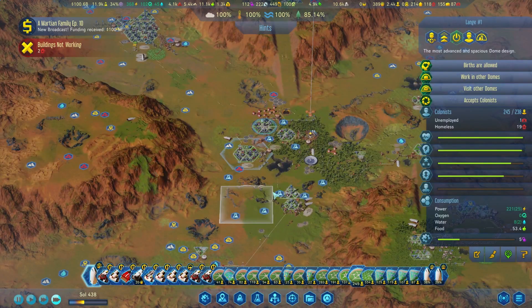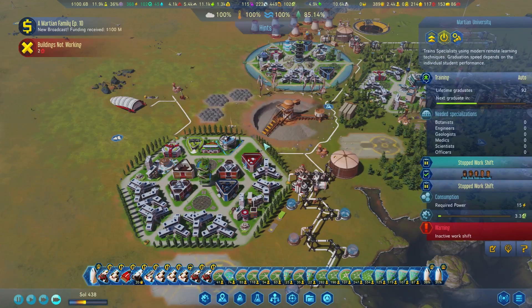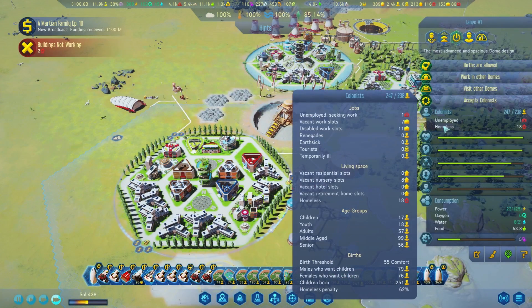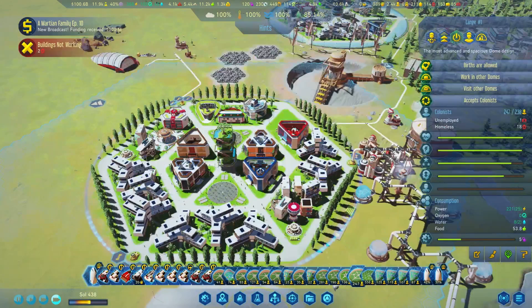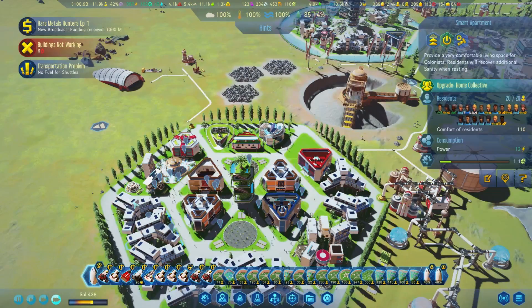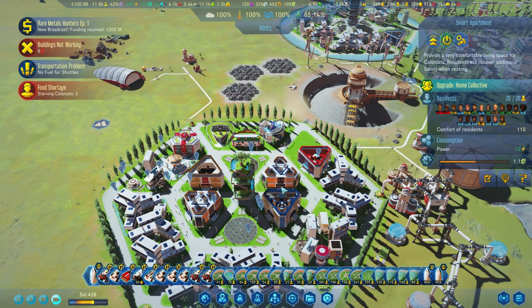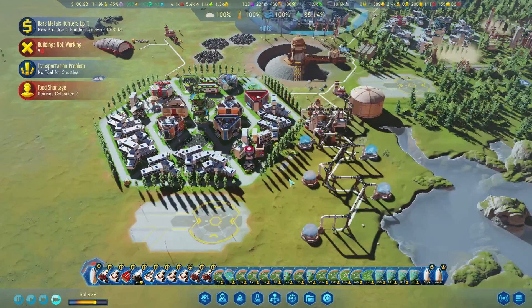It looks like we got some homeless stuff to figure out with this dome here. The homeless — here we go. So we have vacant nursery slots, but no residential slots. Is the retirement home full? It is. Let's go ahead and give that an upgrade. Looks like we could get away with a retirement home, so let's go ahead and throw one of those in the corner there.